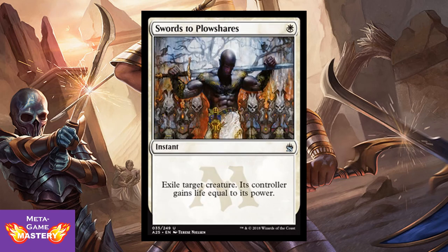And here it is again — Swords to Plowshares, just reprinted in Iconic Masters, getting another reprint here. The OG best spot removal of all time. It's 1 white mana, instant — exile target creature; its controller gains life equal to its power. First pickable every time — so good.